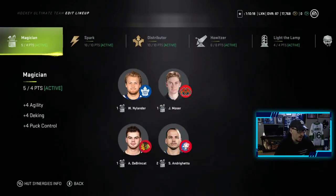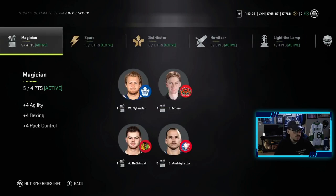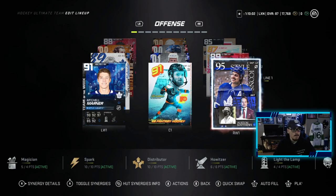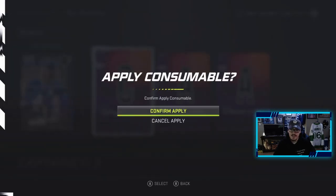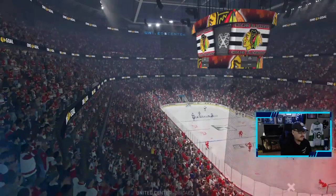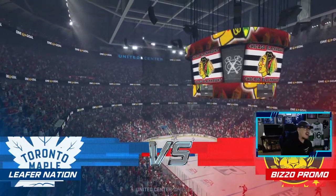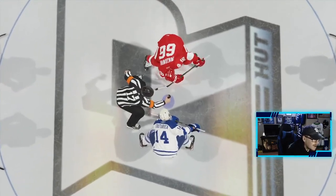Looking at our synergies, we have Magician, Spark, Distributor, Howitzer, Light the Lamp, and Thief — six synergies total, with the three big ones being Spark, Distributor, and Howitzer. I'm excited to try out this Austin Matthews. Before we head into a game, it's only right that we name him captain of the team. Let's hop into a game and see how he performs. First game with the 95 Matthews — the 89 Hischier, the 94 Subban, the 91 Marner. The main debut is obviously Austin Matthews, but we're trying out a bunch of new players on a new team build. Let's see how it goes.